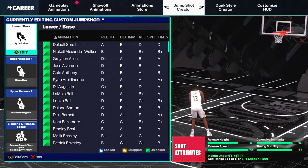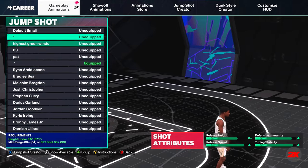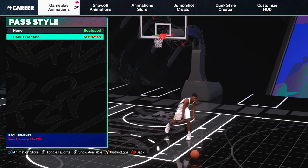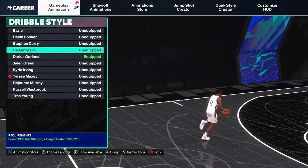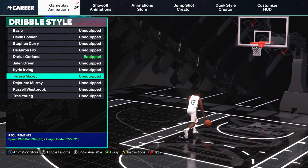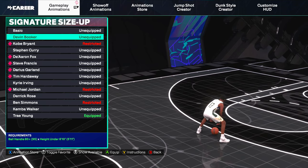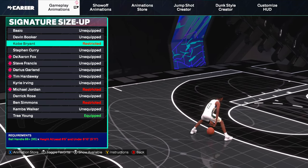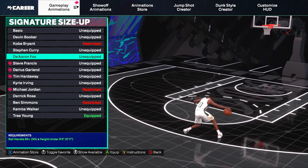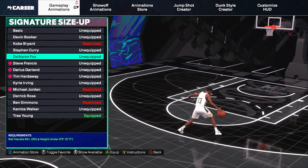First thing you see is a whole bunch of animations added. You get scoring moves and playmaking moves as well as some other stuff. You get Darius Garland passing style, De'Aaron Fox and Tyrese Maxey dribble styles. The Darius Garland dribble style is fire. For the signature size ups, you get Kobe, De'Aaron Fox, Steve Francis, Darius Garland, Tim Hardaway, and Michael Jordan. Some are restricted because I'm on a 5'11 guard build, but I stick with Darius Garland's signature size up.